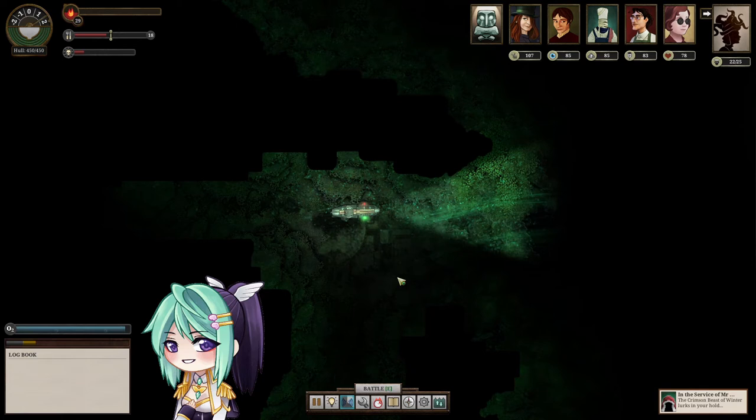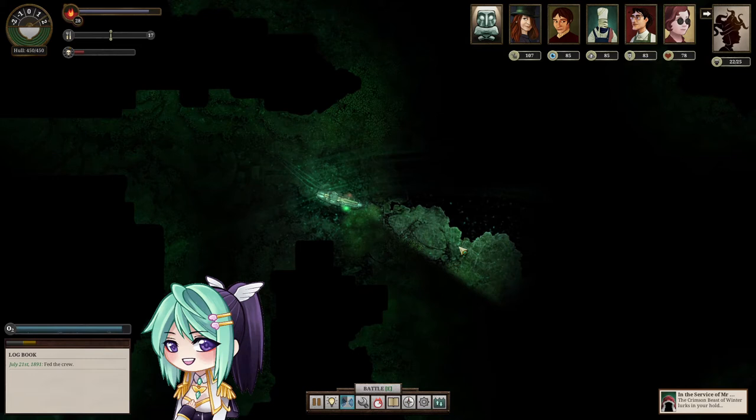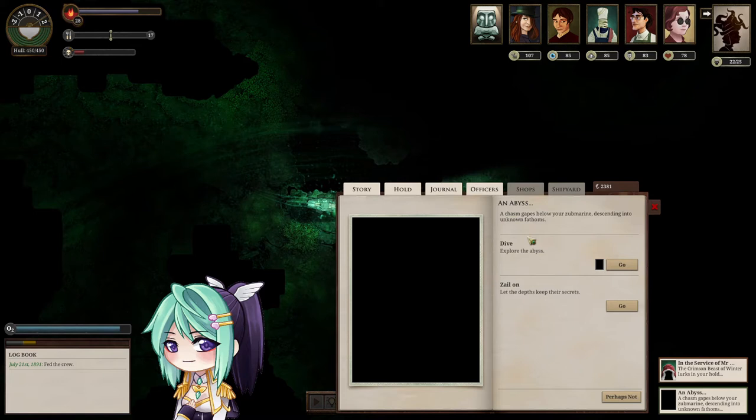Welcome to the Unter-Z. There's a current right in front of London, of course. There is one place right in front of London — an Abyss. A chasm gapes below your submarine, descending into unknown fathoms. I can dive.